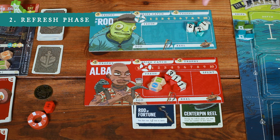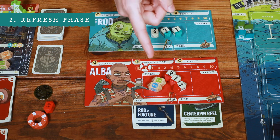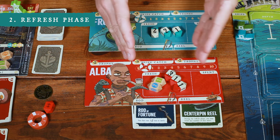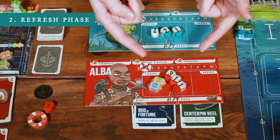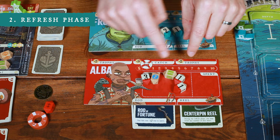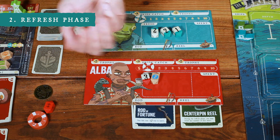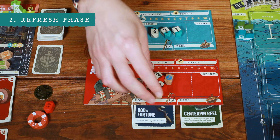During the refresh phase, players take all of their spent dice plus any they'd like from fresh, re-roll them all, and put them into fresh. This player spent the day at sea, so all of their dice are spent — they take them all, roll them, and put them into fresh. A player who spent the day at port has all their dice already in fresh, but has an opportunity to cherry-pick which ones to re-roll to try for a better result.